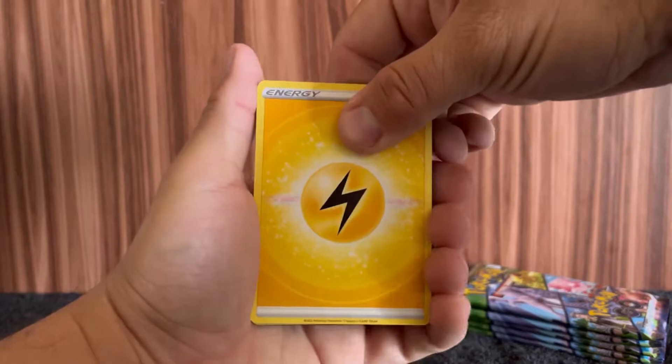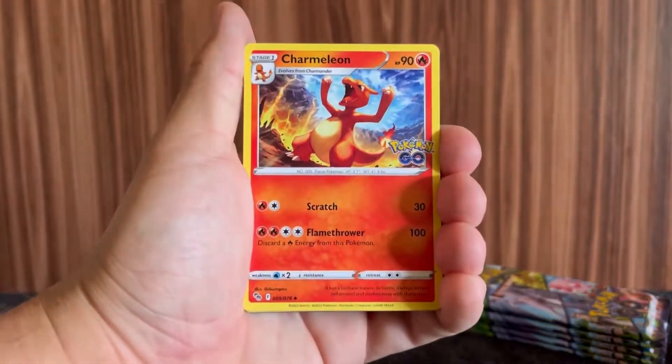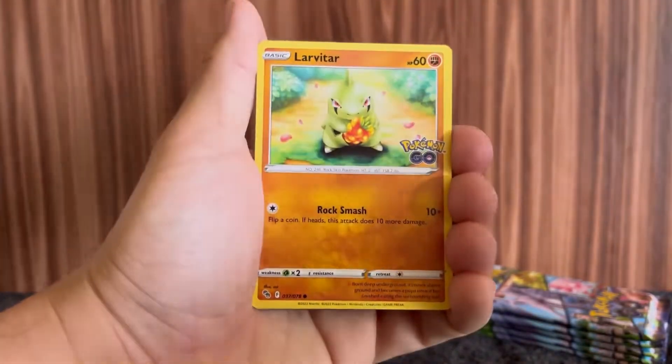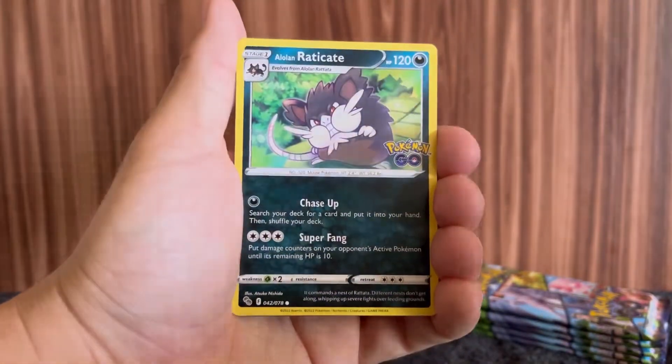Fire Energy. Electric Energy — what did I say? The first opening energy is always Electric. Since it's released already, it's gonna be kind of hard to find cards because everyone's hyped. Everyone is super excited to open this set.